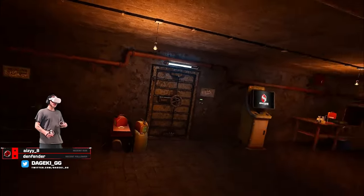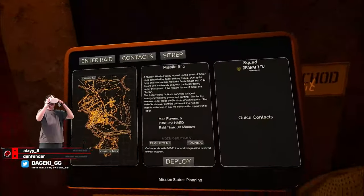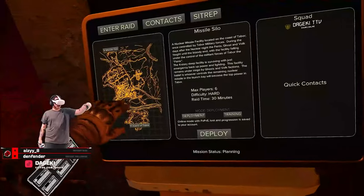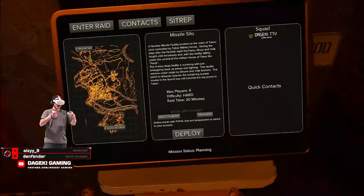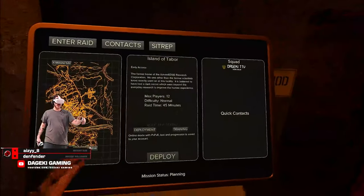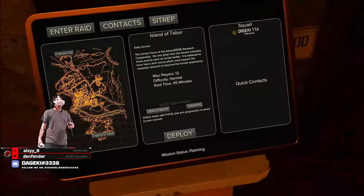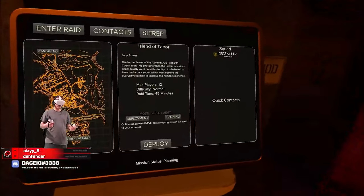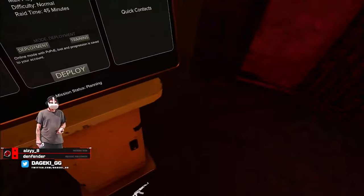First things first, we're going to talk about the tablet right here. This is where you're going to go to add your friends, deploy to the map, all that kind of stuff. Right now there's only two maps: Missile and Island. Missile is more like a smaller PvP map that's easy to learn combat and movement. Island of Tabor is a larger scale map with double the players, a longer raid time, a lot more loot, and a lot more AI. If you're new, I'd recommend Island to get the feel for the game, but if you're comfortable in VR shooters, go into Missile Silo and get your feet wet with the PvP.